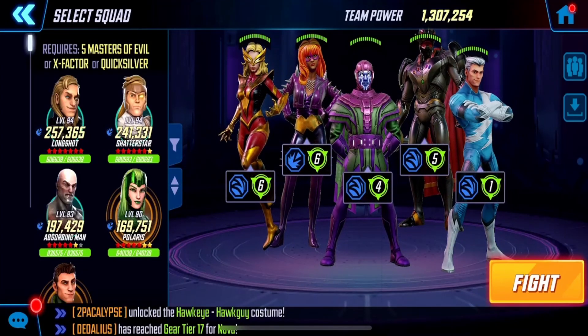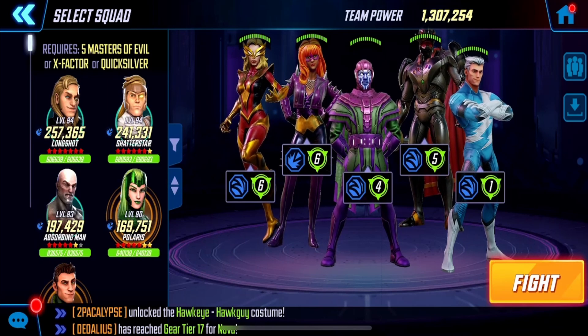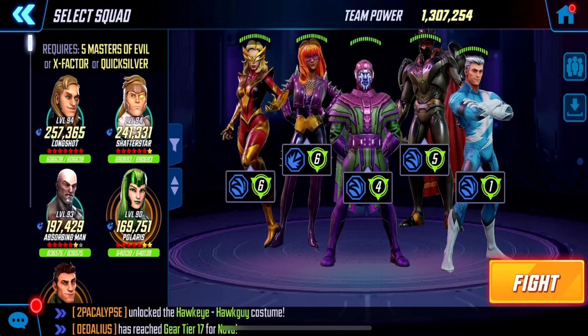If you do not have Quicksilver built up, you can sub in Absorbing Man, though it's going to make all of these nodes a bit more difficult. My team is very large — I've leveled them all up to level 95. Many of them are six yellow stars, some six red stars. Kang, Titania, and Ultron are all gear tier 17 and the other two are gear tier 16. To make sure this works for more of the community, I was able to also get my hands on a 900k team and do this exact same thing. I will not be showing that footage for this first node but we will for the second and third node as it adds an interesting perspective.